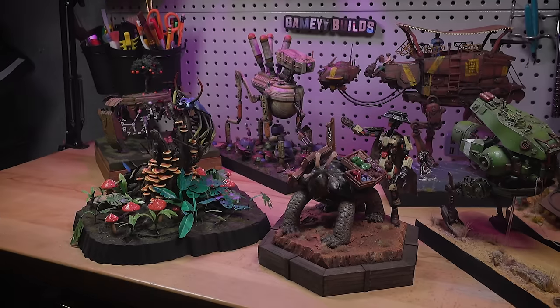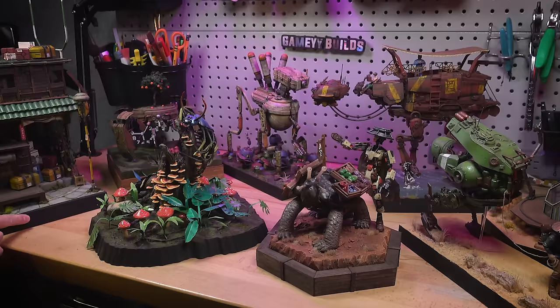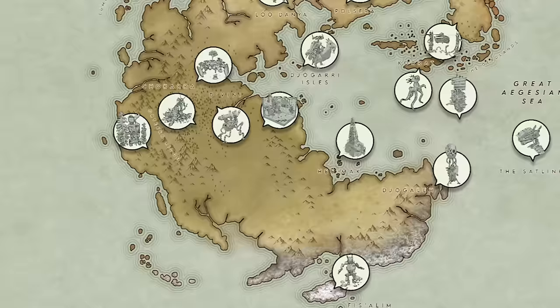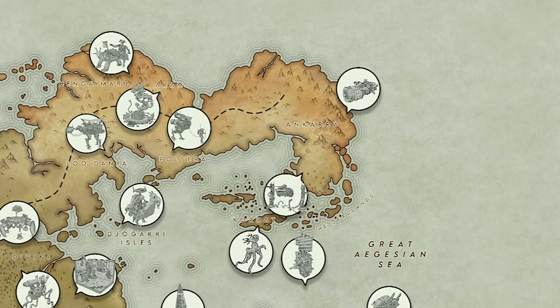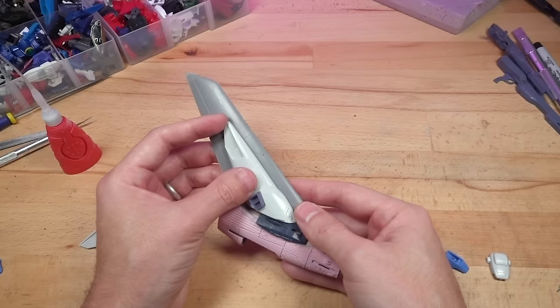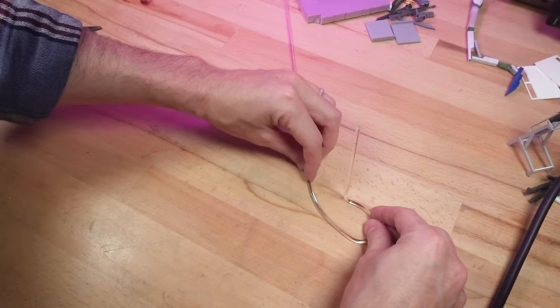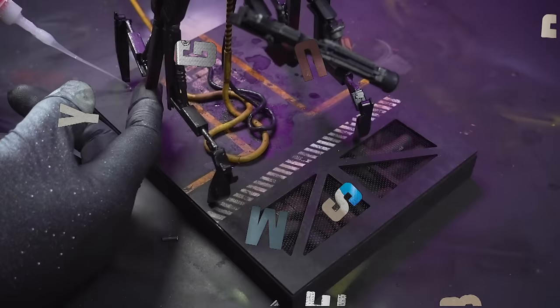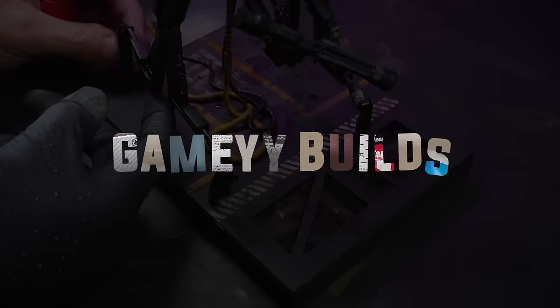Each of these handmade dioramas tells a story. These interwoven tales form the narrative tapestry of Aegis, my original world. The subject of today's diorama hails from the Gibra Enclave, a secretive underground faction of marauders. I'll show you how I conceptualized, built, and painted this diorama, and will finish with the short story. This is Gamey Builds, and welcome to Beyond the Blight.